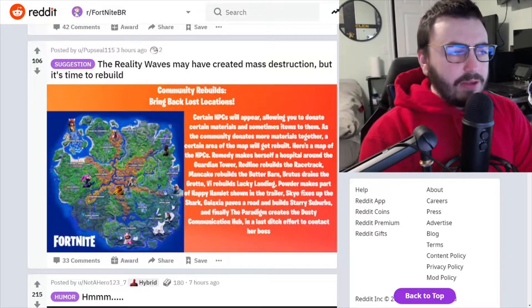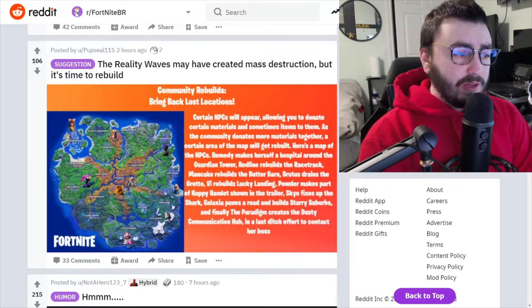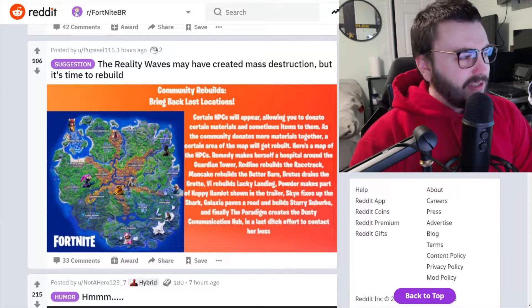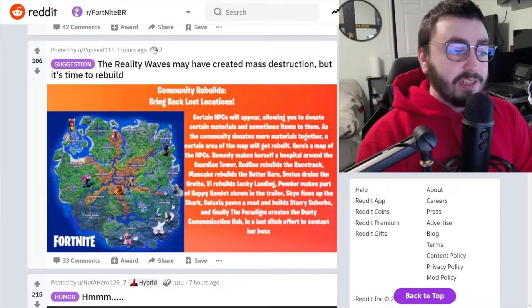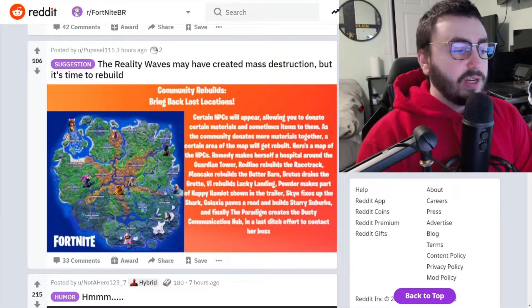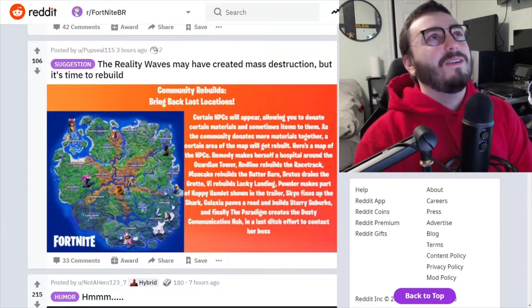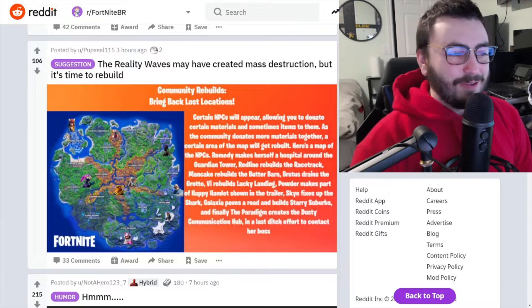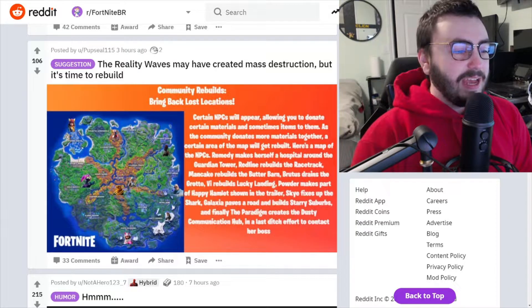The reality waves may have created mass destruction, but it's time to rebuild. Community rebuilds bring back the best locations. Certain NPCs will appear allowing you to donate materials and sometimes items to them. As the community donates more materials together to a certain area, the map will get rebuilt. Here's a map of the NPCs: Remedy makes herself a hospital around the guardian tower, Red Line rebuilds the racetrack, Man Cake rebuilds the Butter Barn, and Brutus drains the Grotto.